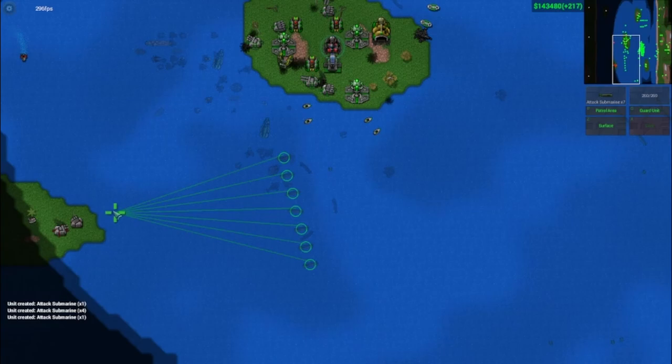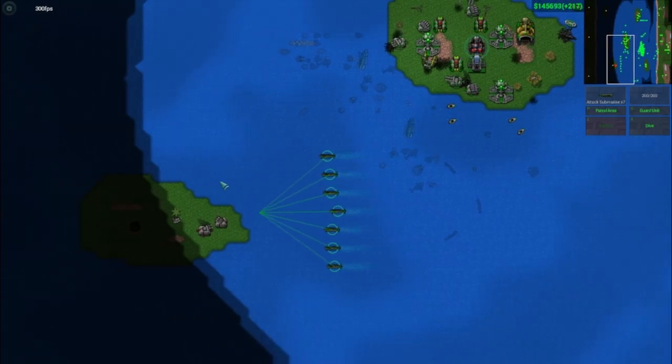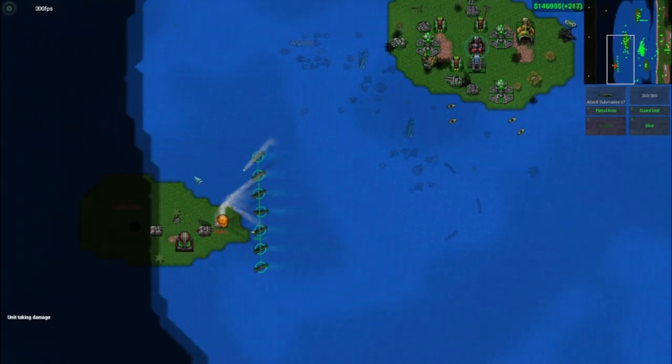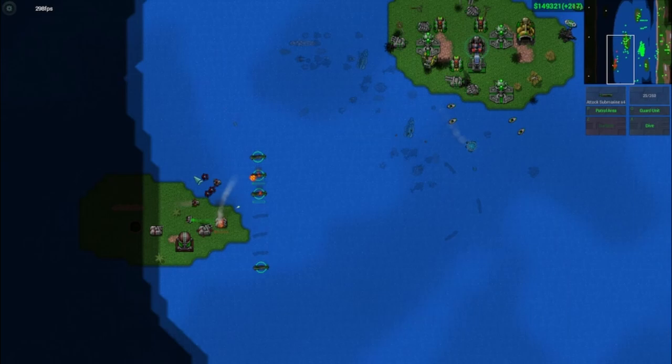The Attack Submarine is an interesting unit. It used to be quite poor outside of water-based maps when it was stuck under the waves. Ever since it has been allowed to surface and combat other unit types, its usefulness has increased dramatically. It even moves faster and has increased range when doing so, making it a worthy ally to the missile ship.